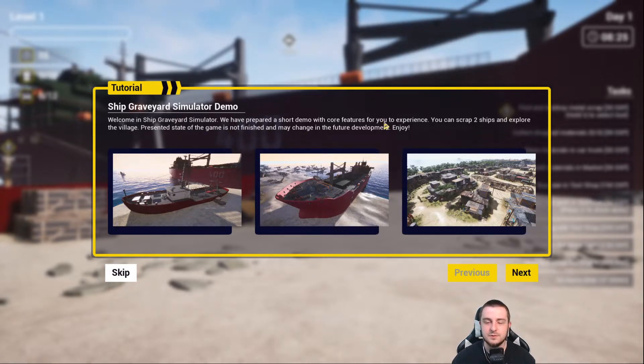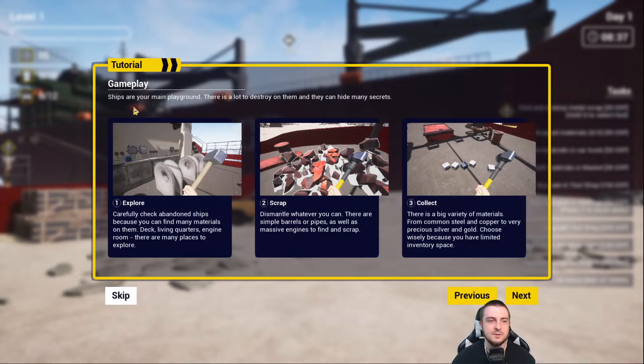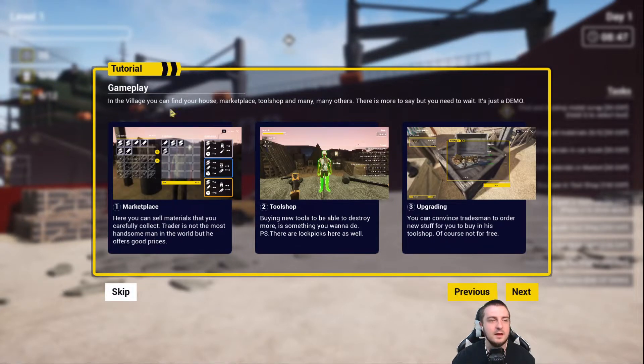Welcome to Ship Graveyard Simulator. We have prepared a short demo with the core features for you to experience. You can scrap two ships and explore the village — oh, a village, that's kind of nice. In the village you can find your house, a marketplace, tool shop, and many others. Ships are your main playground — there is a lot to destroy on them and they can hide many secrets.